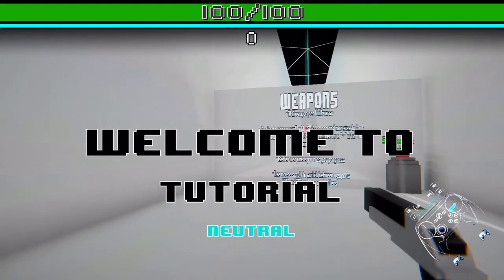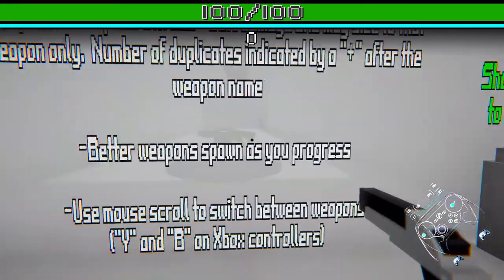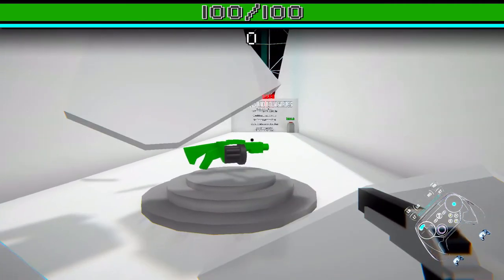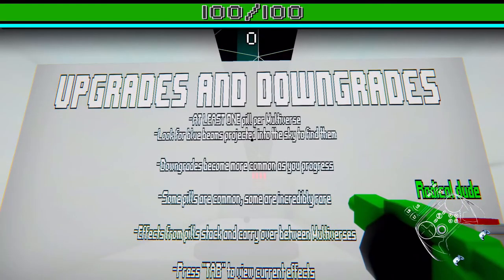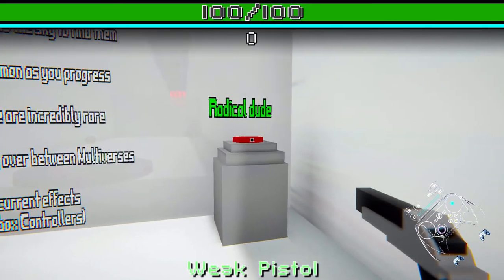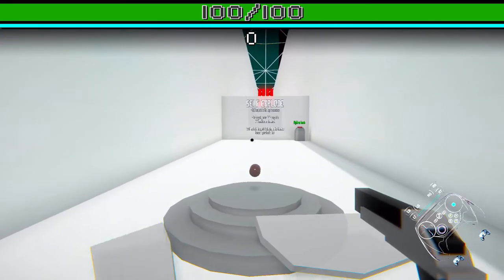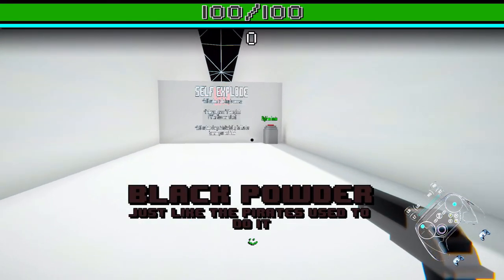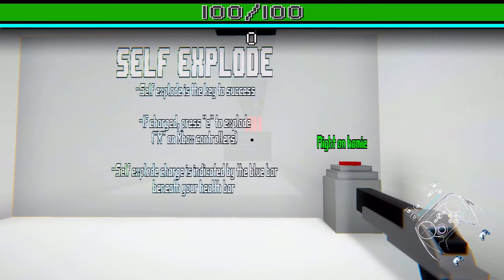Welcome to the tutorial. Weapons: one weapon and a multiplier. Upgrades and downgrades - at least one pill per run. Self-Explode is the key to success. If charged, press X. Self-Explode charges again.